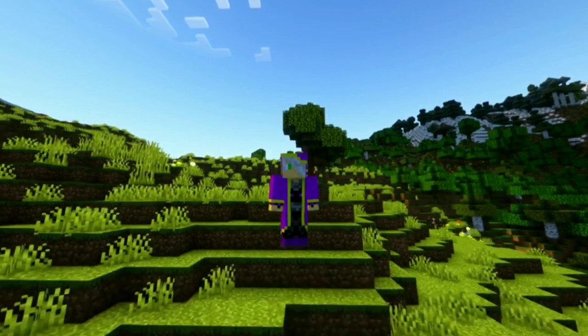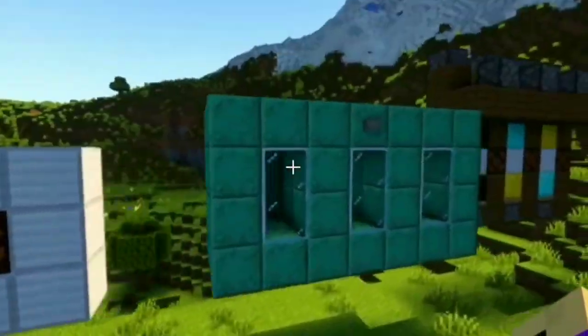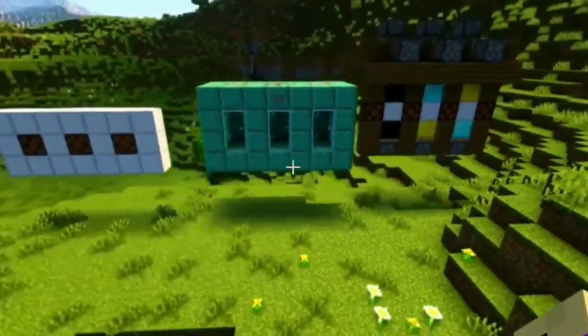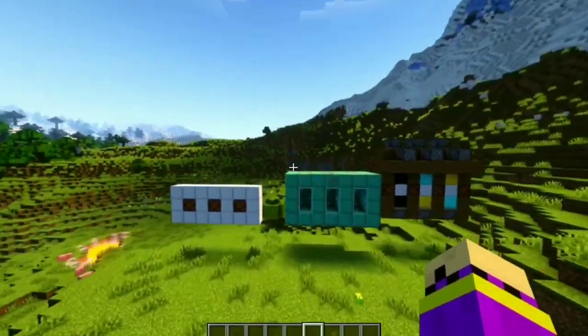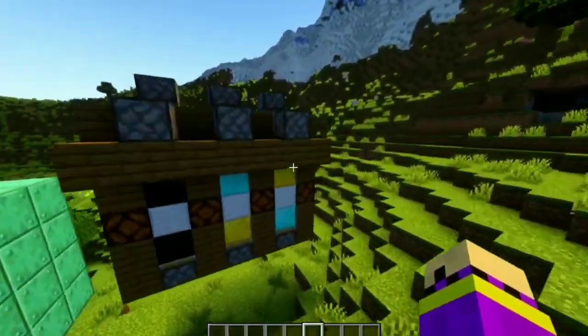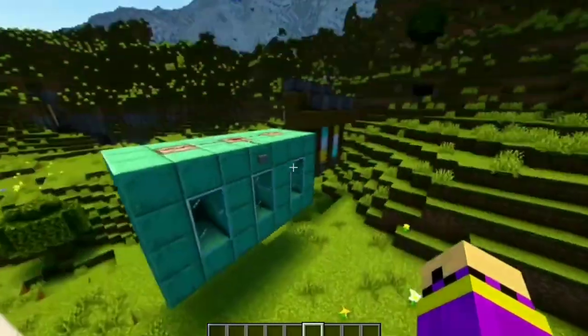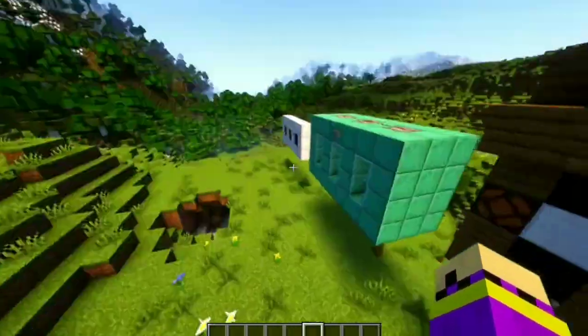The first step is the base of the slot machine. I've come up with three different bases. Before we can really start building, we first need to understand how the slot machine works, so I built three different bases and each of them does a different thing.